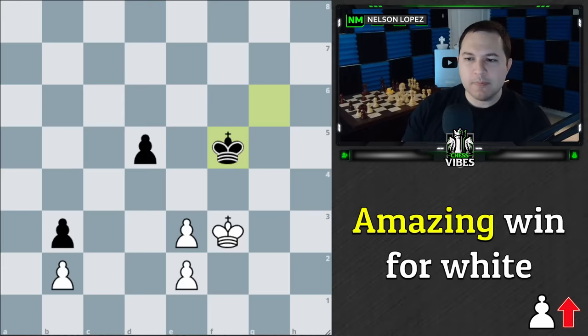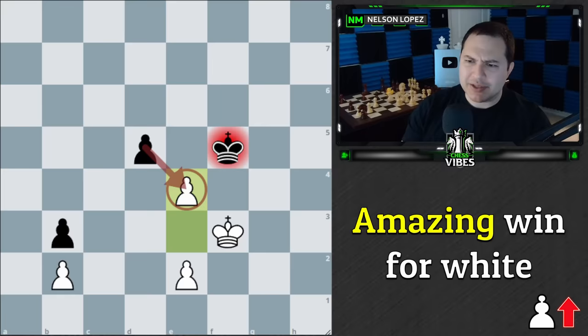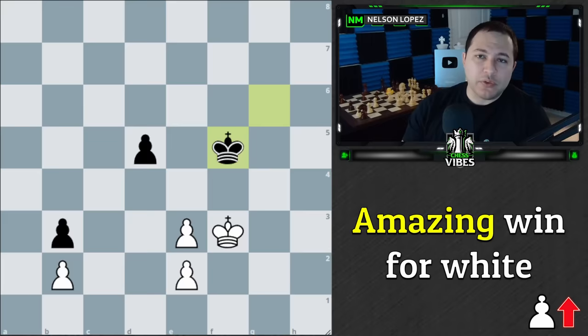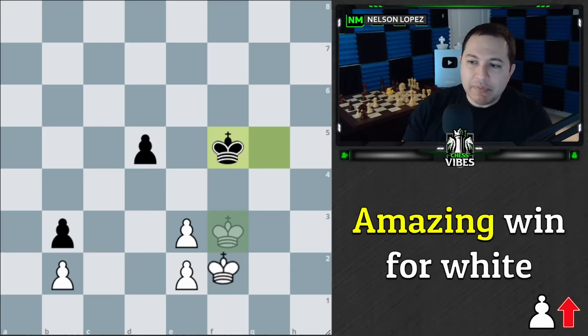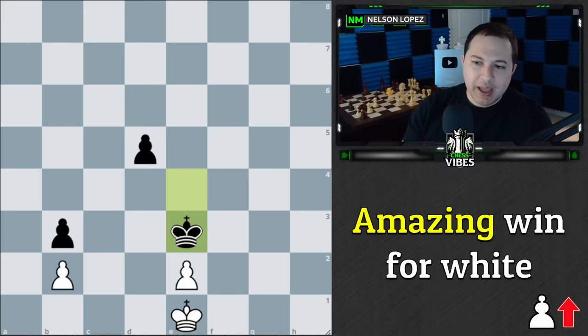The winning move is pawn to e4 check — and yes, I kind of set you up to not say that because I just said black's going to take it, and they will take it. The reason we do this is because we can't do anything else. If we go this way, black's just going to mirror our king. This is called opposition, where the kings are directly opposed. Since black played the last move, we can't go in. If we go over, same thing — we just can't do anything. If we try to come down this way, black's going to come in and now we're losing our pawn, and we're the ones fighting for a draw.